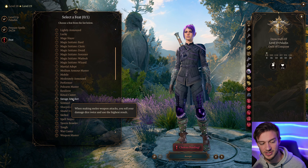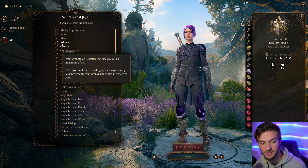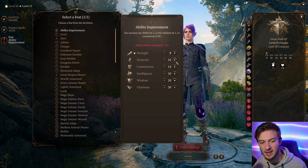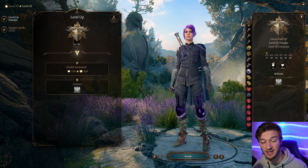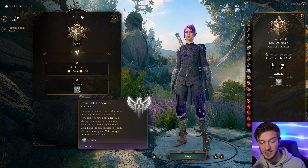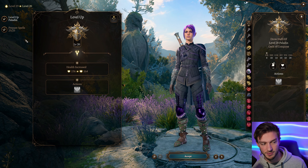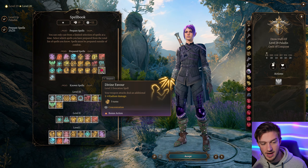We can use Savage Attacker to reroll our damage dice, which is nice, but we already have Great Weapon Master. You can also consider Actor, or take up Dexterity, Strength, or Constitution for overall survivability. At level 20, we get a huge benefit with Invincible Conqueror for 10 turns — harness extraordinary martial prowess and magically become an Avatar of Conquest. You have resistance to all damage, you can make an additional attack as part of your regular attack action, and the number needed to roll a critical hit using your melee weapon is reduced by 1. Huge.